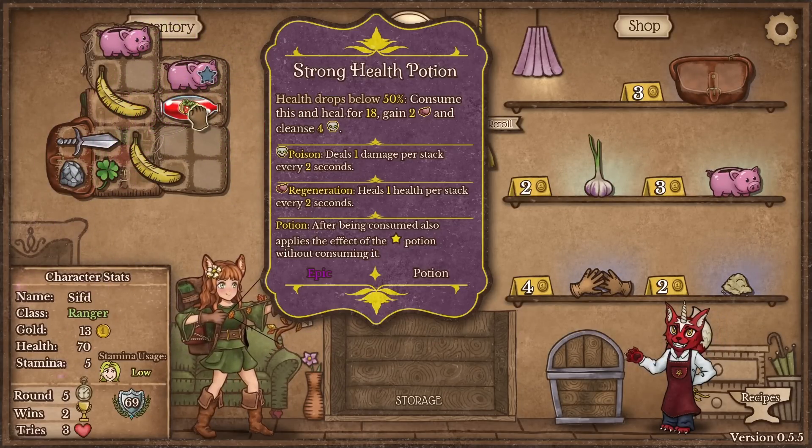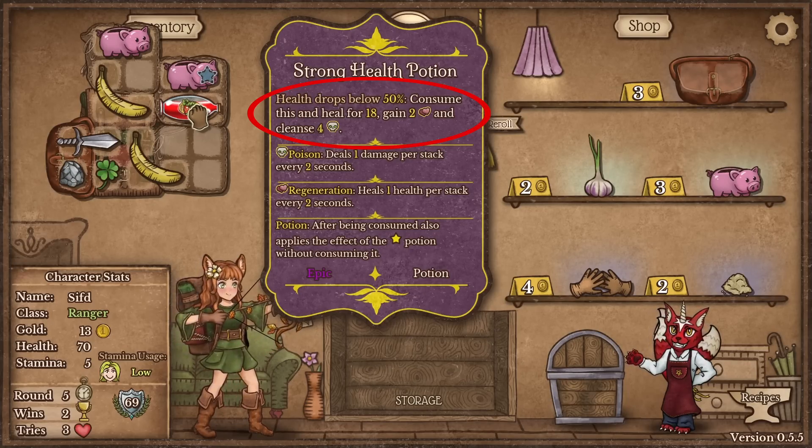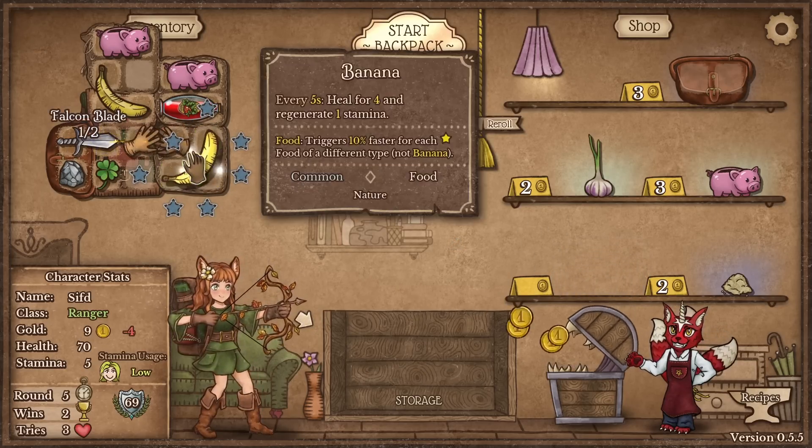We got the upgrade so I can mention this — strong health potions. When my health drops below 50 health I heal 18, I gain two regen, and I also remove four poison. That is it — that's why the secret tech! And we found attack speed gloves, very nice.